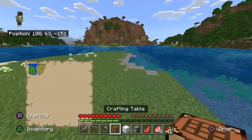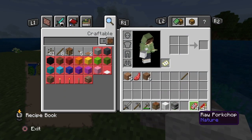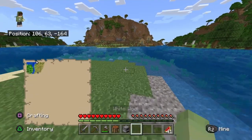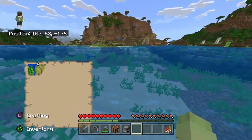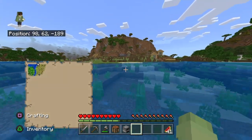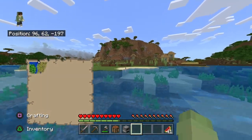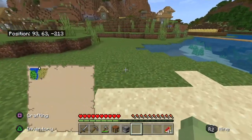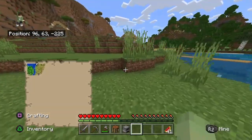Let's go loot this village. Well, it doesn't look very big, so that's probably just unlucky. Hopefully there's a blacksmith — which I do not see one. Oh, it's abandoned. Dammit. Let's see if there are any valuables.